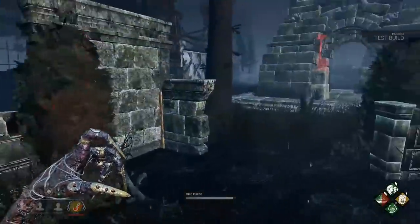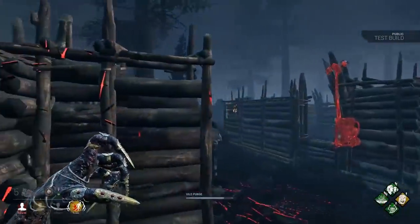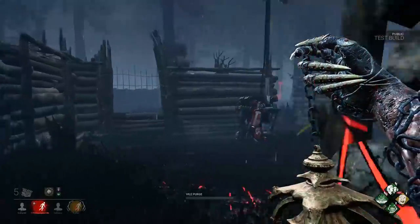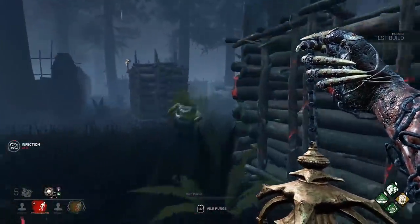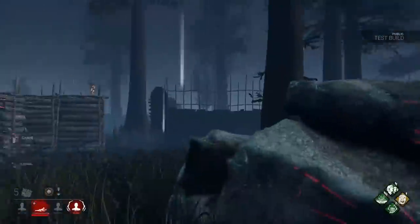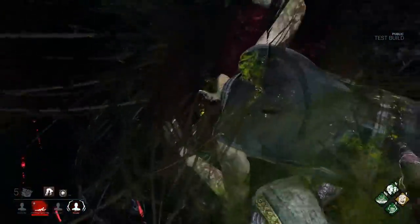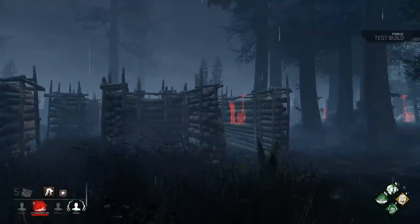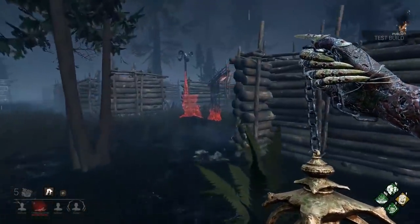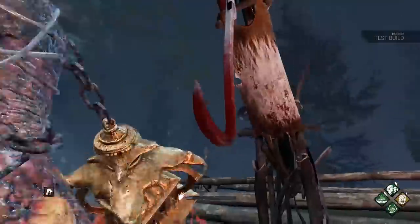The most effective way to play the Plague is also the most simple. You just chase until you're right up on the back of survivors and charge a full use of your Vile Purge. Even with brown add-ons, if you hit the entire stream, the survivor instantly goes into the broken state, which means they can be one-shot. Think of effective use of Vile Purge like effective use of either Hillbilly or Leatherface's chainsaw — you get right on their back, charge the power, and hit it. Instead of instantly downing, it puts the survivor into an injured and broken state, and you will have lost very little ground.